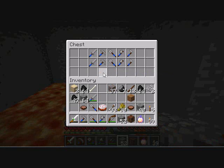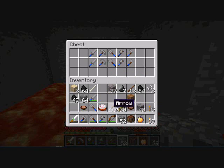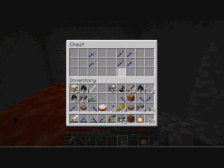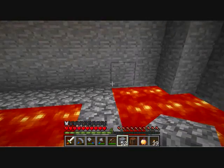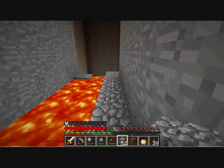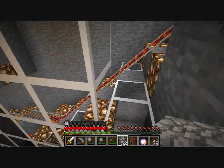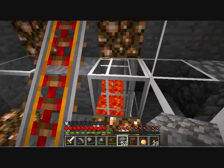Golden apple. Mushroom stew. Cake. Wheat. Alright — take both of those and both of those, I don't really care for any of the other stuff. I knew it! I knew there would be something in there. As I just fall into the lava — oh boy, that would suck.